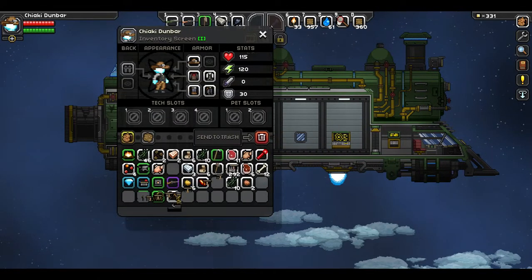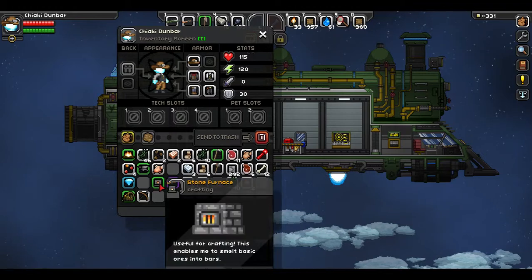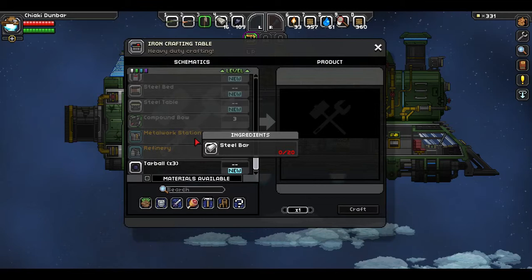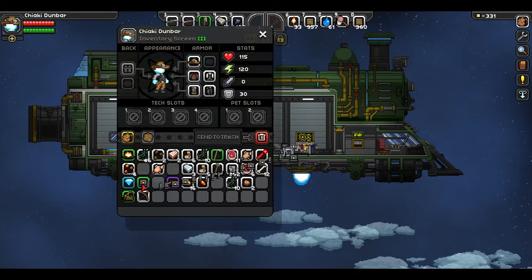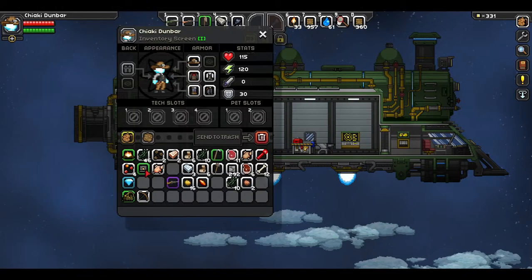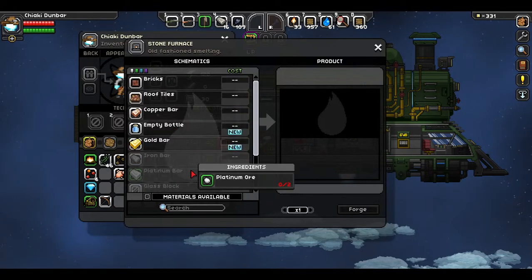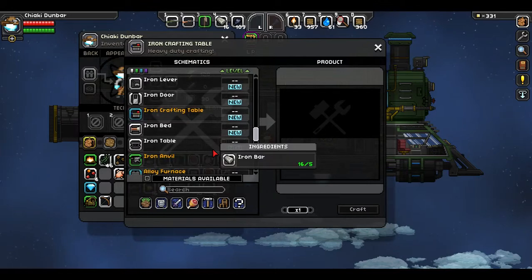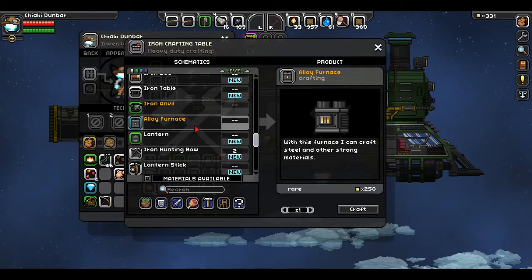I don't need this crafting table anymore, so I'm going to remove that and put this crafting table down. I'm not sure what I need to make the metalwork station. The metalwork station takes steel, and to make steel we need the alloy furnace - that's what it is. I can make it, and I have glass blocks, so it's really good that I did grab that extra little bit of sand.